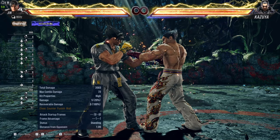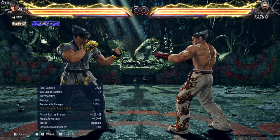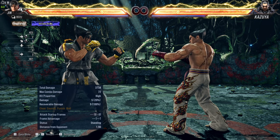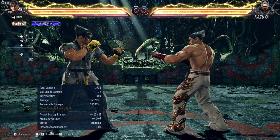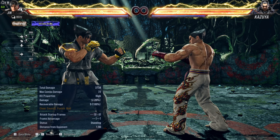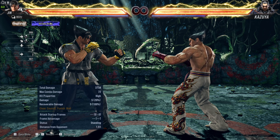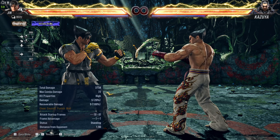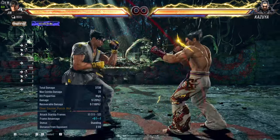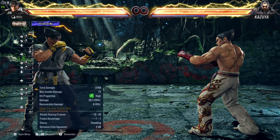Your best option would be standing 4 or your safe mid, which is back 2,1. An electric after an electric sounds like a really good option but it's not, because even though it shows 11 frames on startup, it's a little misleading — you have to do the input, so that is also taken into account. The electric requires forward, neutral, then down-forward and 2 on the same frame, so you can count 2 or 3 extra frames for the input. However, if your opponent is going for a big punish, you can still punish him with an electric after an electric, but you have to be frame perfect and that's risky. A better option would be up-forward 2.